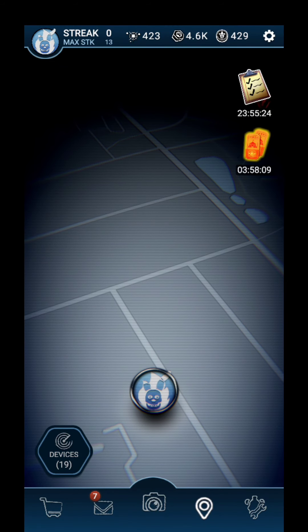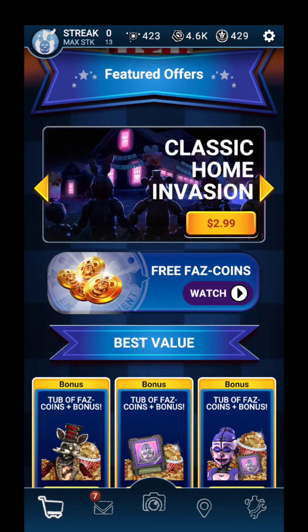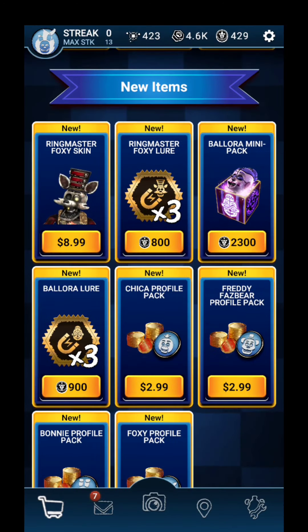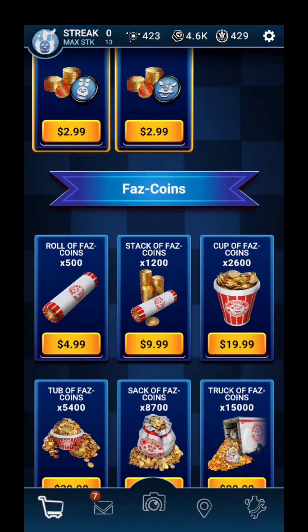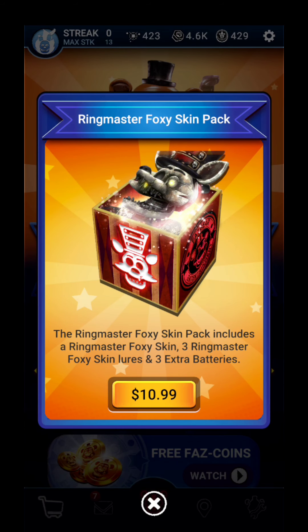It is now time to buy the new skin. It looks pretty cool — I'm not sure why Foxy is white but it's just something to think about. We've got the tub of fast coins plus bonus with Ballora and her CPU, Ballora CPU, and the Foxy skin. We also have the plain Ringmaster Foxy skin, Ringmaster Foxy lures, plain Ballora skin, Ballora lures, and the original four profile icons. That's pretty much it for the shop.